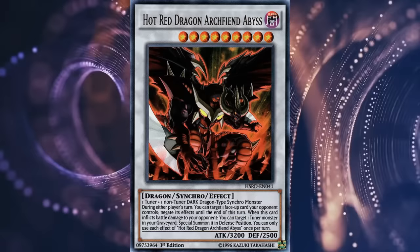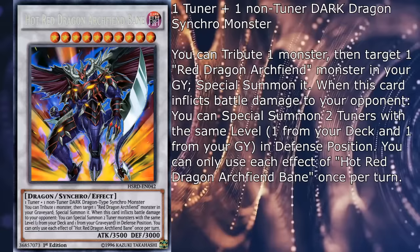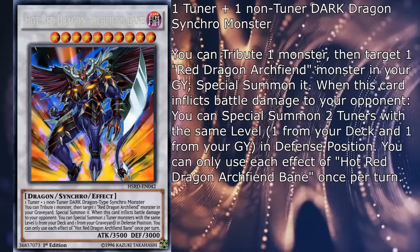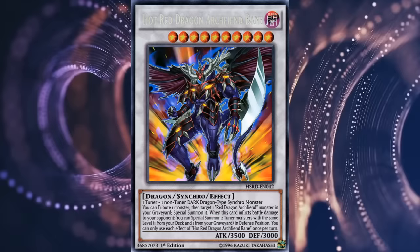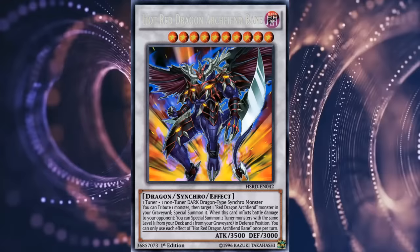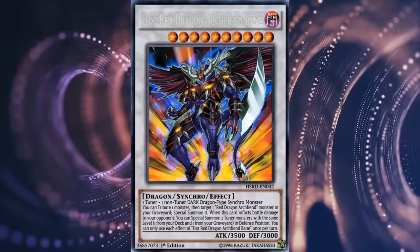Next up is the level 10 Hot Red Dragon Archfiend Bane — 3500 attack and 3000 defense, same summoning condition as Abyss. You tribute one monster, then target one Red Dragon Archfiend monster in your graveyard and special summon it. When this card inflicts battle damage to your opponent, you can special summon two tuners with the same level, one from your deck and one from your graveyard, in defense position. This one always struck me as a bit weird. After Abyss, which was clearly a solid monster on its own, we get a level 10 play extender? Don't get me wrong — with any field presence you can get a lot of mileage out of this guy's revival effect, and he does offer a potentially massive amount of synchro extension. This guy really helps with building up the field, I just wish he did anything else. It's serviceable for what it is, but I'm giving it 3Ds.